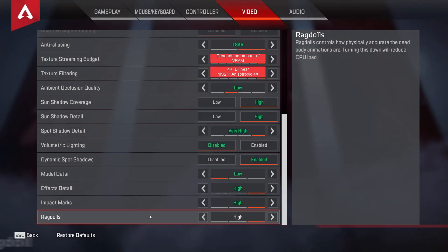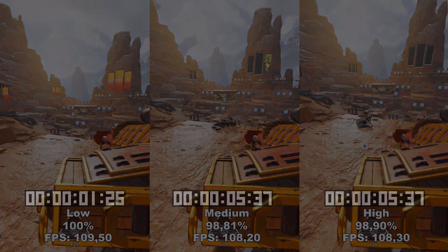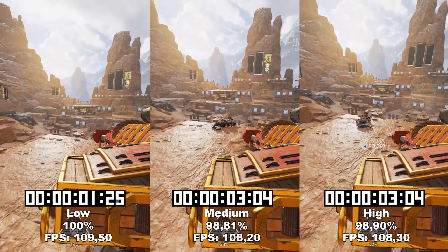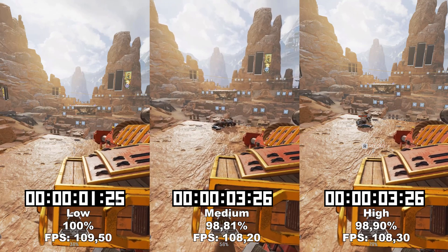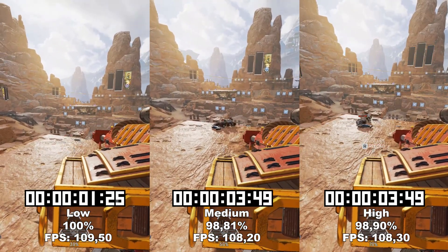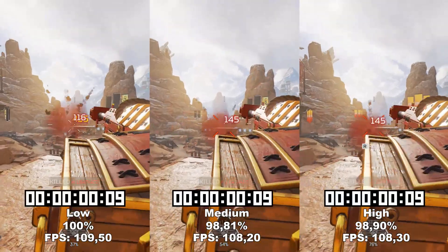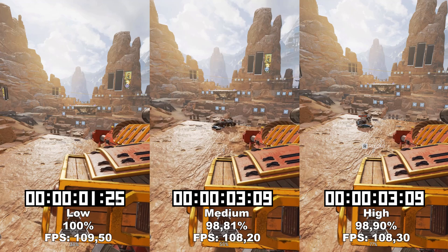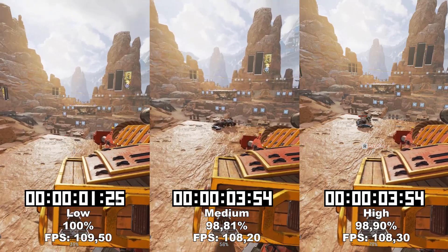And now we have the last setting of the video — Ragdoll. Ragdoll, contradicting what the game actually says, does not control how physically accurate the body animations of dead players are. Instead, it controls how long the bodies will stay on the floor before they despawn. While we have it on low, the bodies despawn after about 1 second and 25 milliseconds. While we have it on medium or high, they despawn after around 5 to 6 seconds. In my testing, I only found around 1% performance difference, which could honestly be down to margin of error. I would recommend just leaving this at high, though you could turn it to low if you want bodies to disappear quickly.